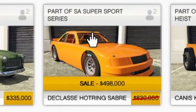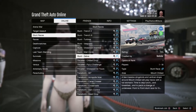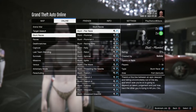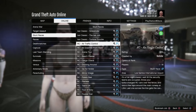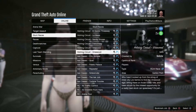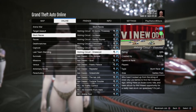Under Southern San Andreas, we have the Declassy Hot Ring Saber discounted, as well as the Obey Omnis. Under Stunt Races, anything next to Stunt here is 2x money and RP, as well as all of the RC Stunt Races, the IC Classic Stunt Races, and the Hot Ring Circuit Races — also 2x money and RP.